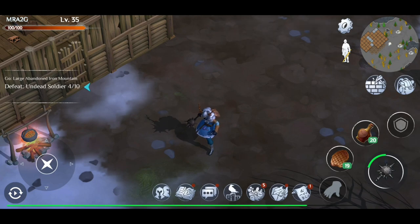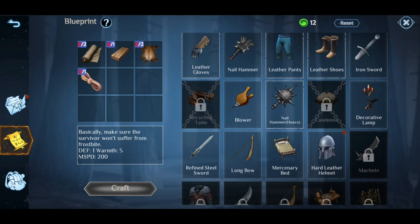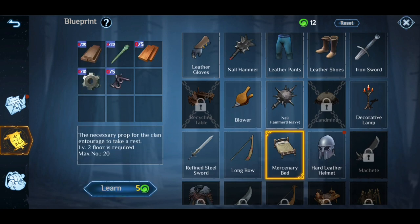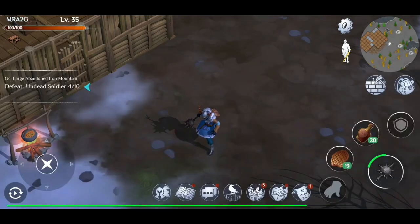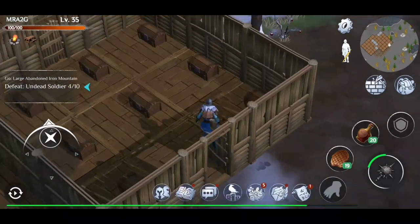Right now I'm actually on level 35, which means I've got accessibility to some pretty decent loot and weapons. Also the mercenaries — we're definitely going to get mercenaries on board so they can help us out and get our resources into our base.